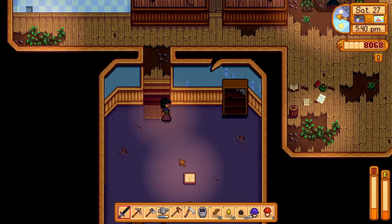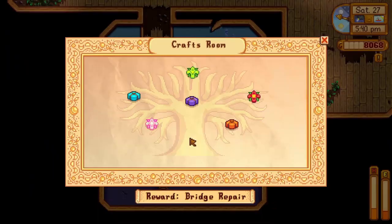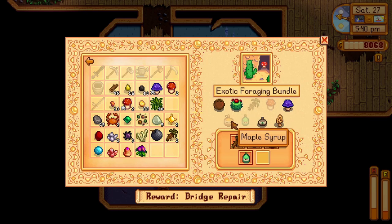For the exotic bundle, you will need to donate 5 of the 7 items: a coconut and a cactus fruit found in the desert; a cave carrot, a red mushroom and a purple mushroom found in the mines; a maple syrup, an oak resin and a pine tar from using a tapper on the 3 different farm trees; and a morel found in the secret woods or the farm cave. You will be rewarded with 5 autumn's bounty meals.